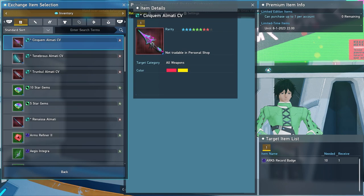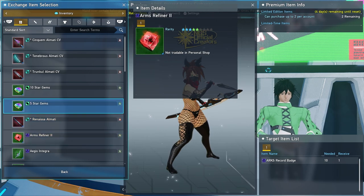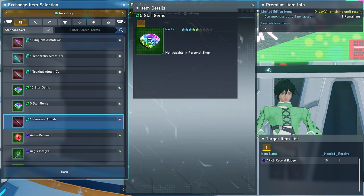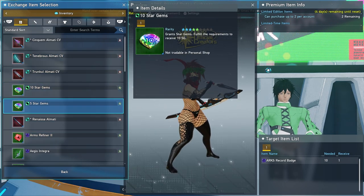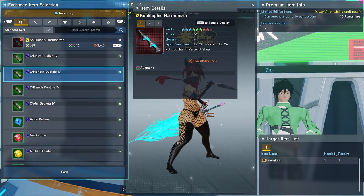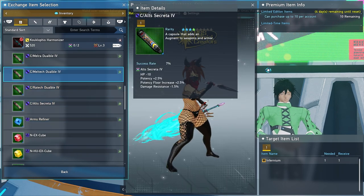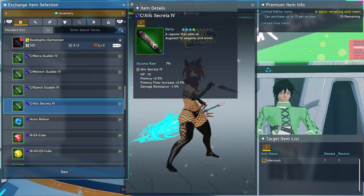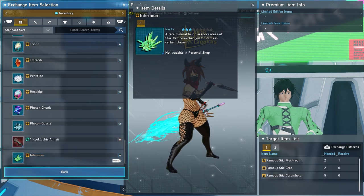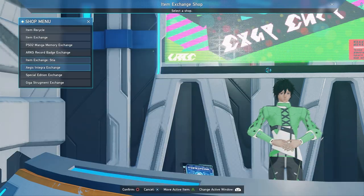Next is the ARCS Record Badge Exchange. Make sure you trade in for your weekly star gems here, and the Arms Refiner 2 is something good to pick up as well. The weekly trade for the star gem is very important. Then there's Item Exchange Stia — towards the middle of the listing you can trade in for Arms Refiners as well as ARCS Belt Secret 4, which sells for a pretty good amount of meseta on the player market. Consider the double capsules too — price check them — and there are other items you might be missing that you could trade in for using your Infernium.